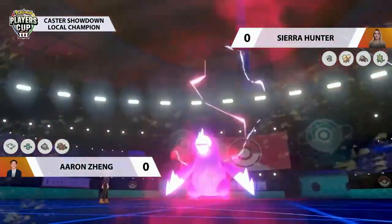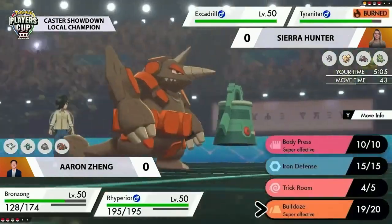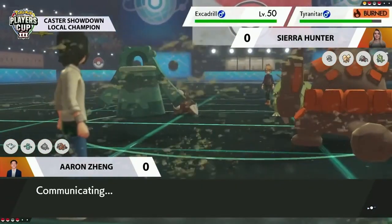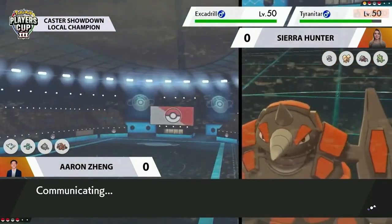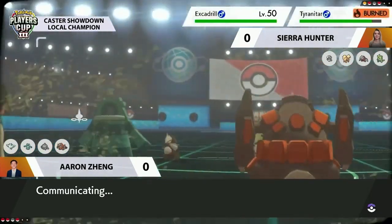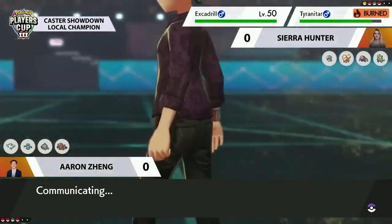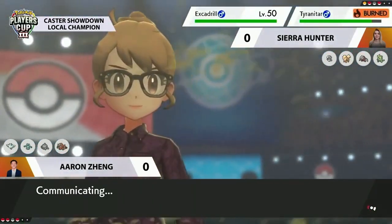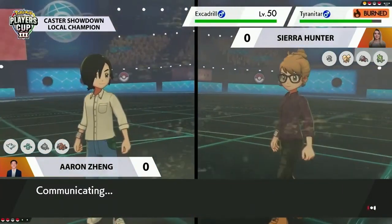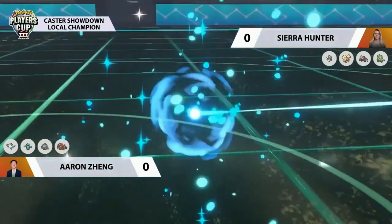The one Pokemon that would have been a huge problem for Aaron here is Amoonguss, but Togekiss did the job earlier. Now Ryperior is in a phenomenal position — it can utilize Bulldoze, potentially with a Weakness Policy, and Bulldoze or Earthquake both threaten Sierra's Pokemon. There's no Focus Sash on Excadrill, so they're both threatened. Sierra is in a really awkward position — does she bring in Arcanine for Intimidate support? If the Weakness Policy activates on Ryperior, it's going to be very difficult for Sierra to come back.